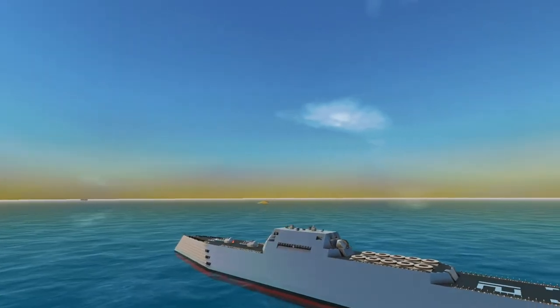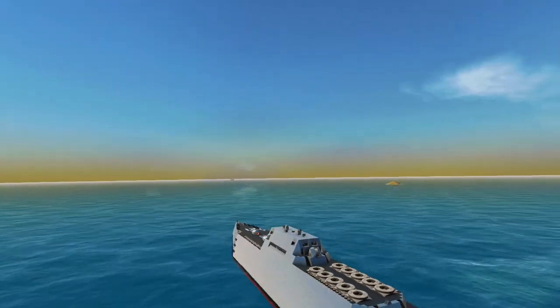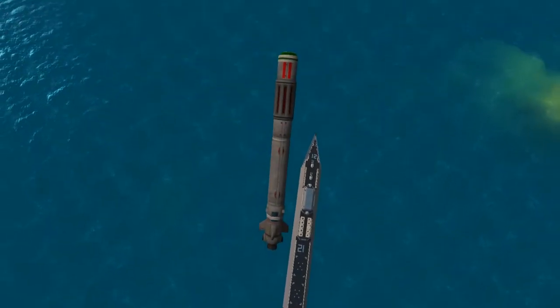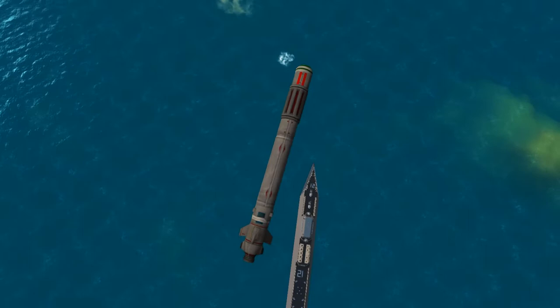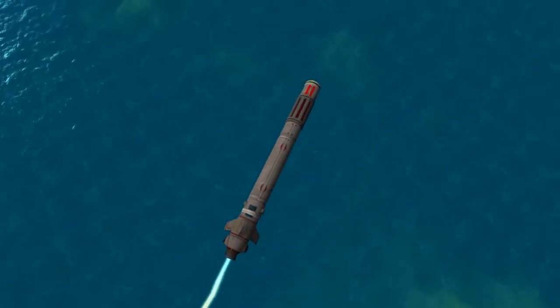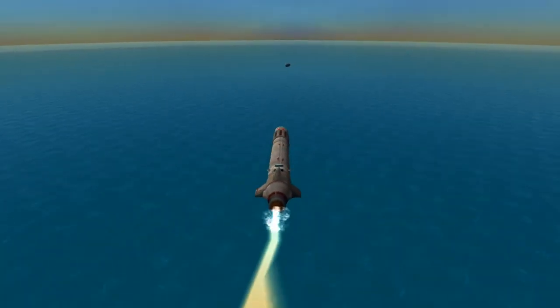First on our list is the Raziel-class destroyer. At 189 meters in length and just shy of a million resource points, the Raziel-class surely isn't a starter ship. However, it is well worth the cost. This ship is designed to provide fire support, with its armament centered around countering incoming enemy missiles and aircraft.